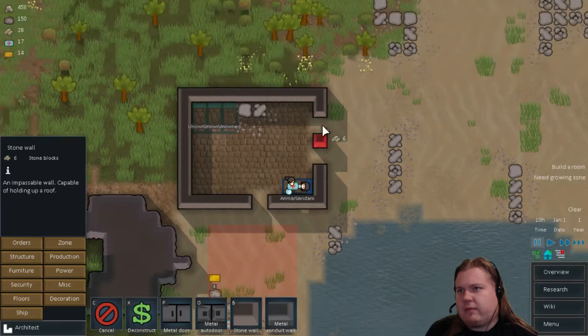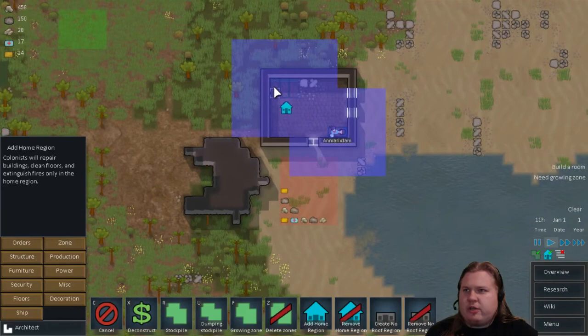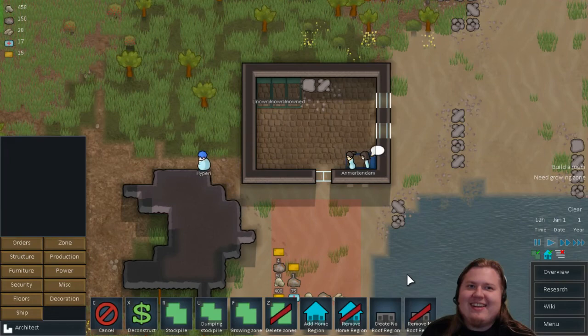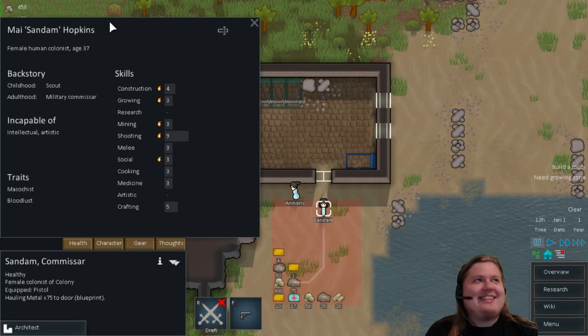Structure — metal wall. Fixed. Let's make a door as well — a metal door there. In the zone — this is a home region as well. Sundam is up now so maybe his nose job is done. Well, you have no nose but it's fine. You are the masochist, so you like the pain. You just collapsed the wall on yourself and lost your nose — it's fine.